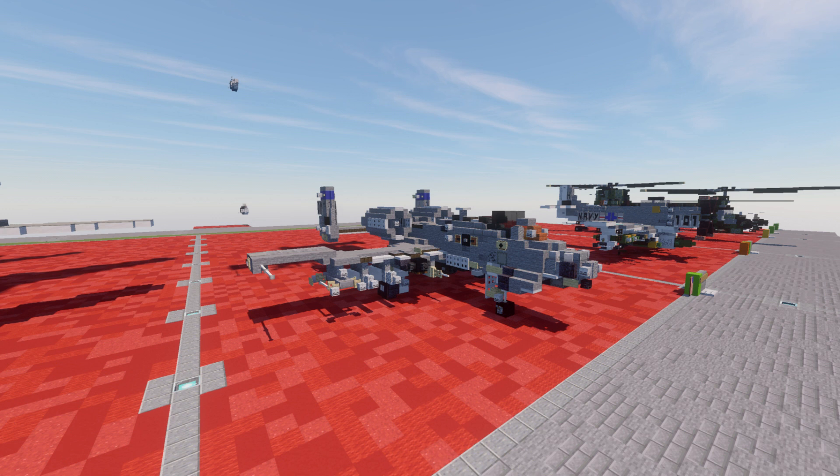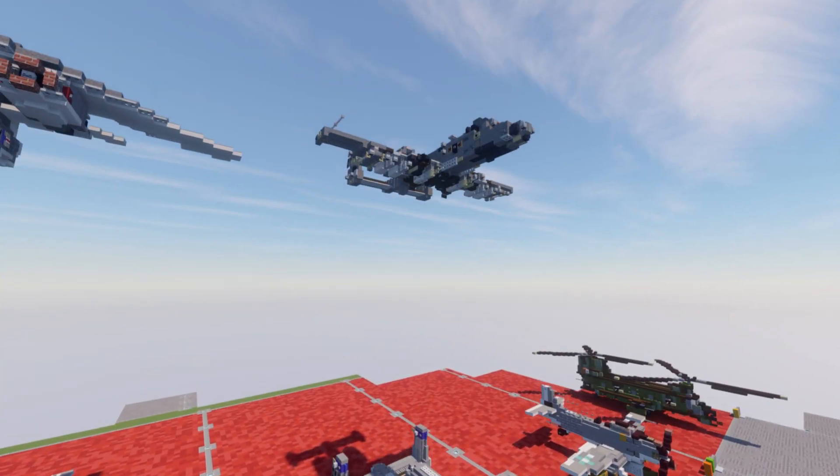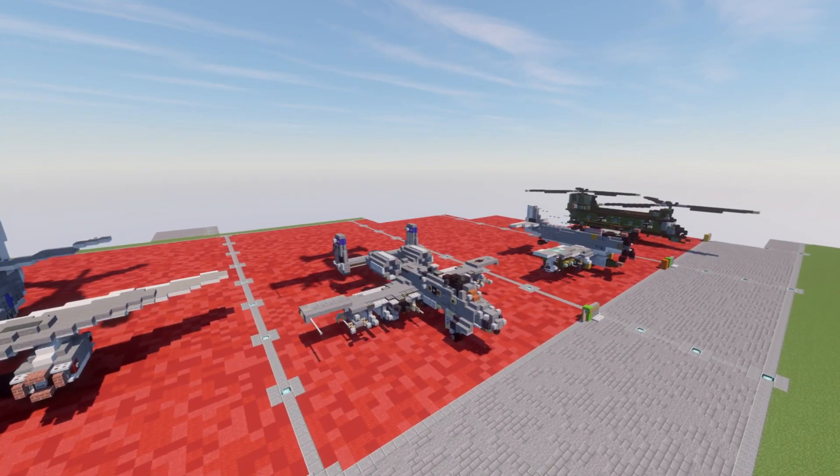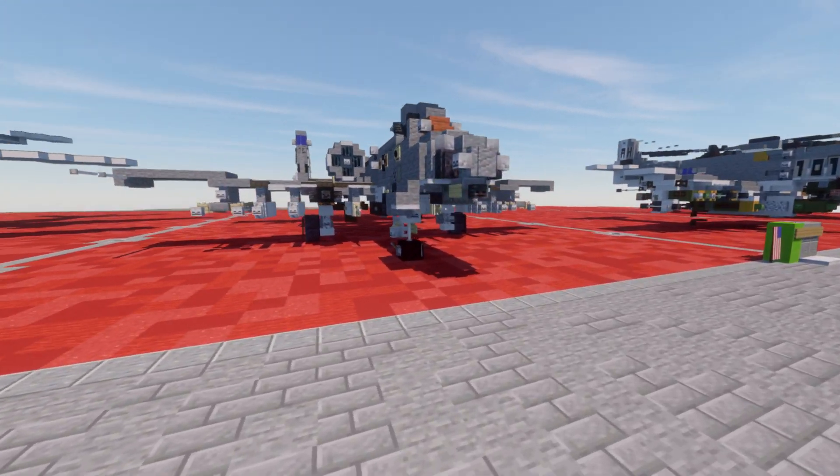I think this thing came out really good and is going to look amazing in any of your worlds. We have both the landed and in-flight version available in this tutorial, so you'll be able to have a combination of both. Starting off, we have the front of the aircraft with the 30-millimeter gun — the iconic gun that the Warthog is known for.